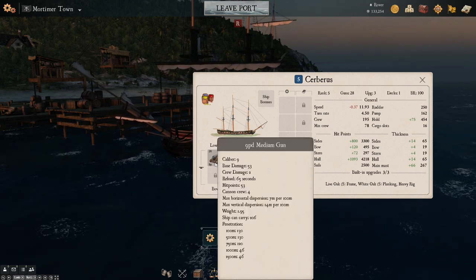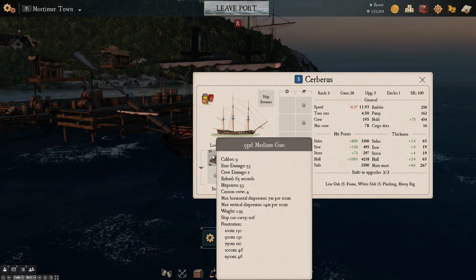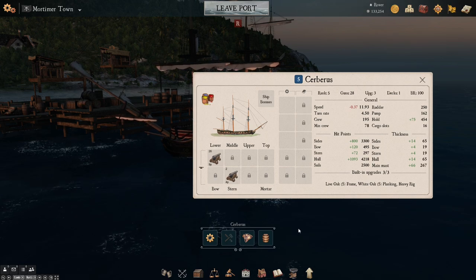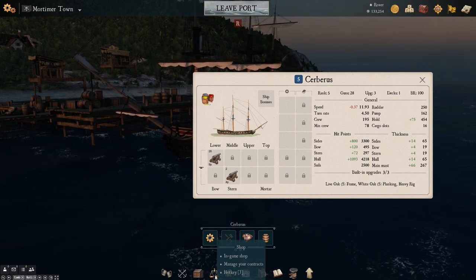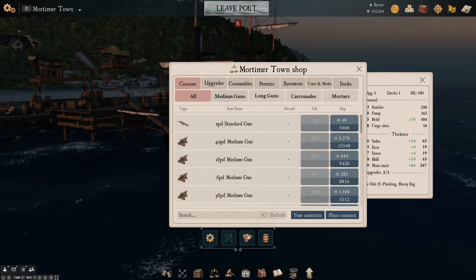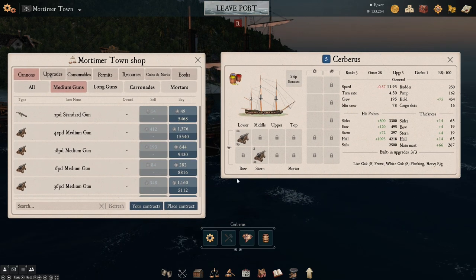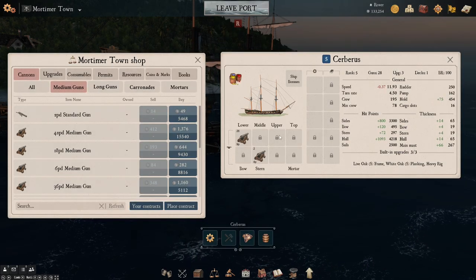We have cannons aboard this ship. At the moment, all you're going to have to worry about is medium guns. This early on, you're not going to be buying fancy guns. But if you do need to buy guns, what you want to be doing is go down here into the shop and you should find cannons right away. You want to go to medium guns and get the best guns that your ship can carry. In this case, the best we can carry are nine pound medium guns.